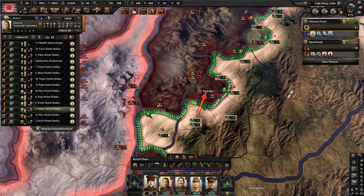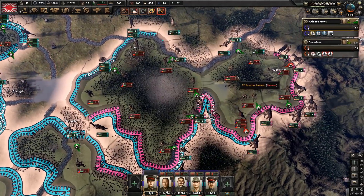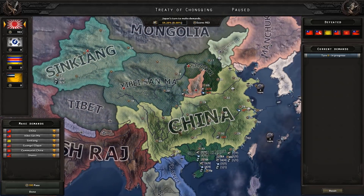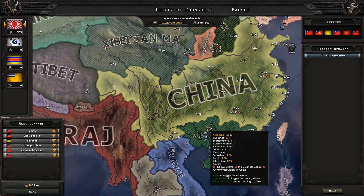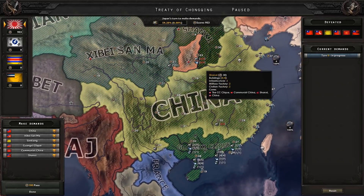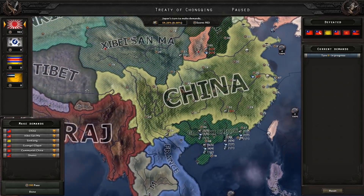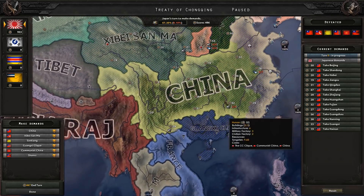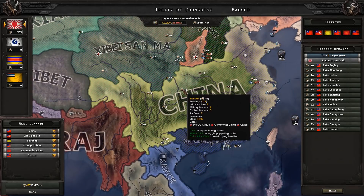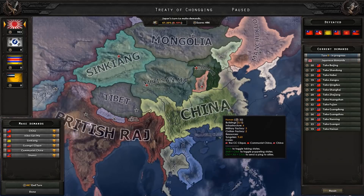These strategic points will fall one by one, and massive encirclements will definitely pay off. Once you finish the war, you have a few options. In multiplayer, Manchuko gets all cores on China so it's better to give them everything. In single player you can puppet China and feed them the rest of China while you keep the coastline, or take everything and wait for compliance to go up. The benefit of making a puppet is getting near-unlimited manpower and a puppet strong enough to build its own armies and industry.